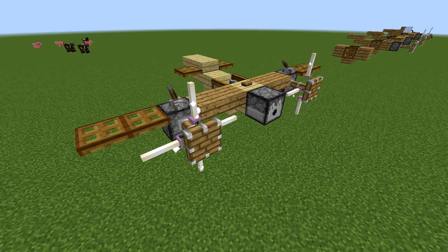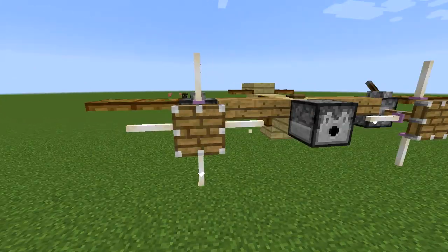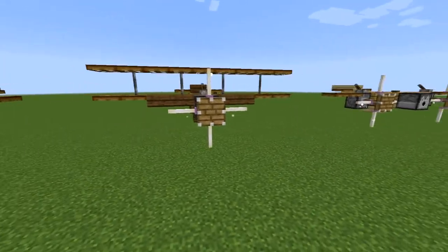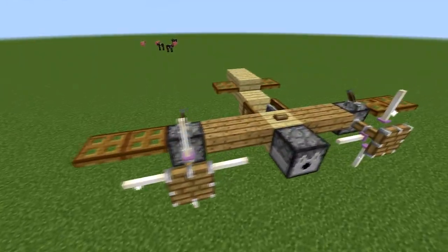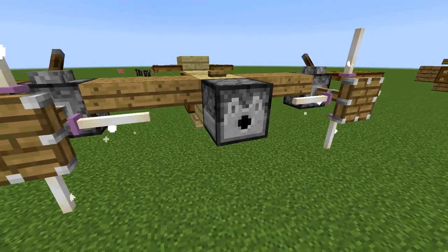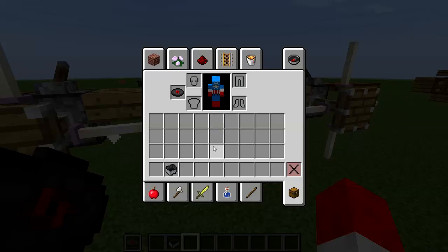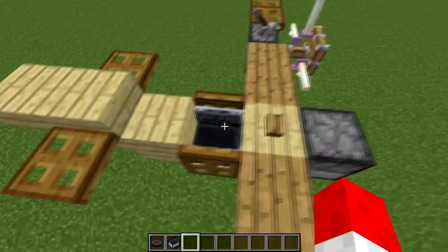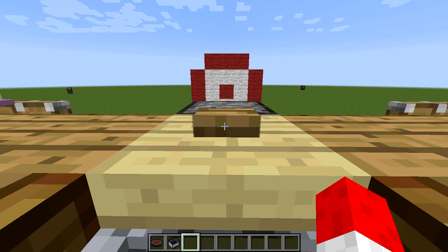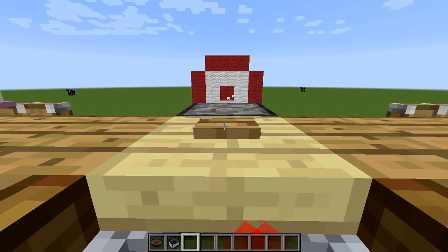The next plane I've got is my favorite. It's got two propellers, which lengthens the wings — that might be something you want to do on all these designs, but I think it looks proportionate. It gives it a bit of a unique look and gives you the opportunity to put a dispenser at the front. So if you put some arrows in and sit in your plane, you can fire arrows out of the dispenser with a button. As you can see, it's really not accurate at all.